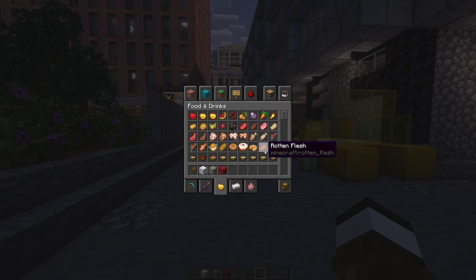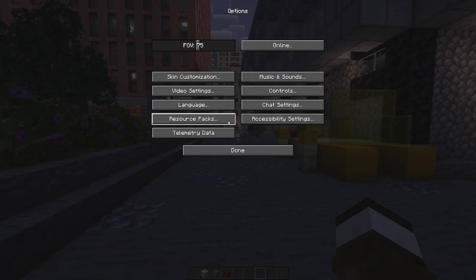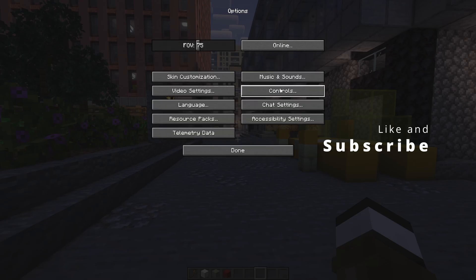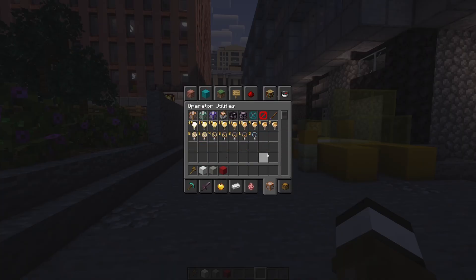But as part of that they added a hidden inventory tab which appears right down here beside survival inventory. How you enable this is by going into your options controls and then turning operator items tab to on. This will reveal the operator utilities tab, which is where you can find all of the previously command-only blocks.